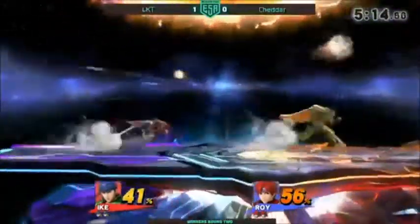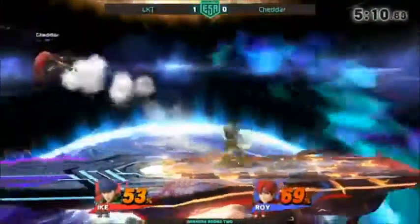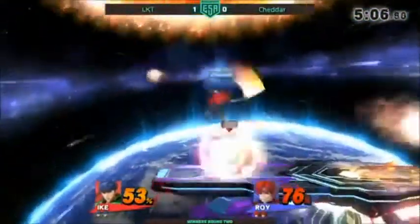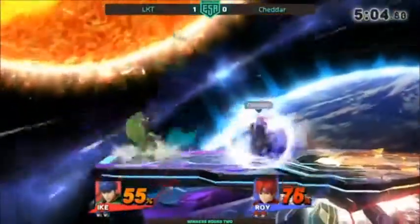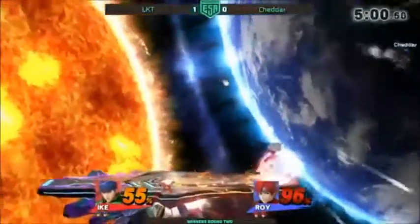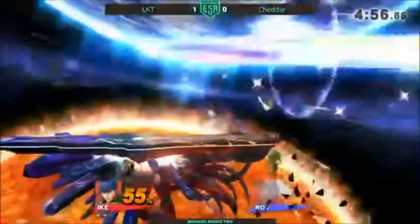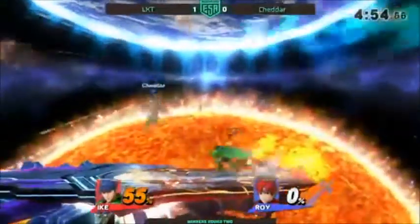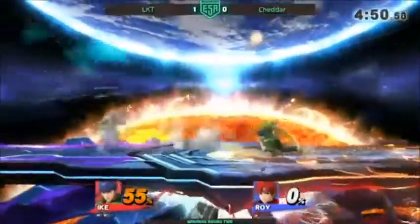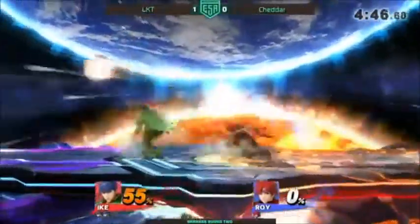That was a nice B-reverse there, but LKT smartly getting the punish. He's definitely keeping his distance, taking advantage of that monster sword range. He's up by just a little bit. I like that air dodge into the jump to make sure LKT couldn't do an air dodge read on him. That was a great counter — they just counterplay both ways, though it's more common for Roy to counter Ike. It's hard for Roy to mix up his recovery — the angle is very readable.